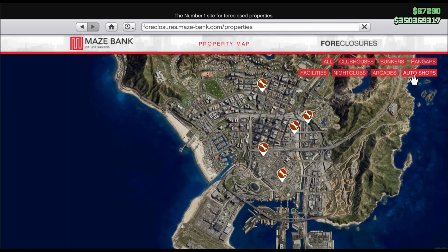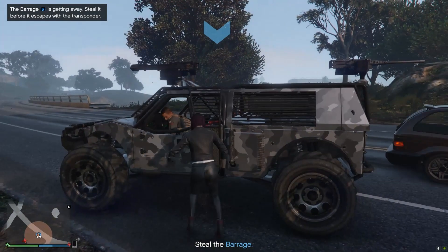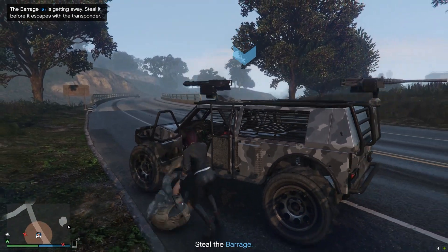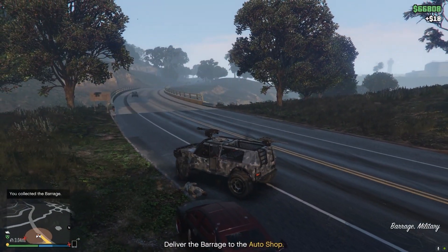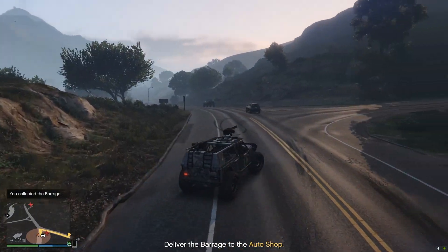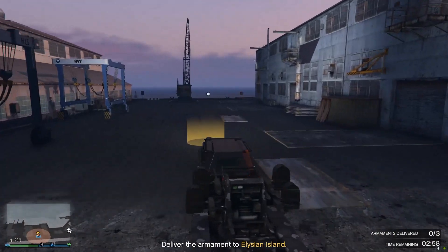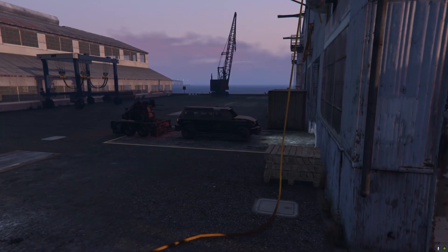All five auto shops are in Los Santos. No matter which location you choose, if you call Pegasus from any of the auto shops, your aircraft will spawn on the top of the Medical Center in Davis. Customer deliveries and the KDJ contract jobs can take you almost anywhere on the map, so consider where you prefer to spend most of your time in GTA Online, and let these tips help guide you to the best auto shop location for your needs.